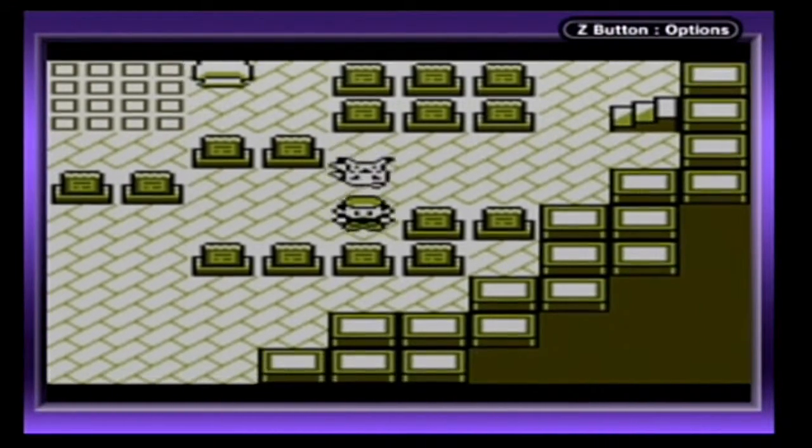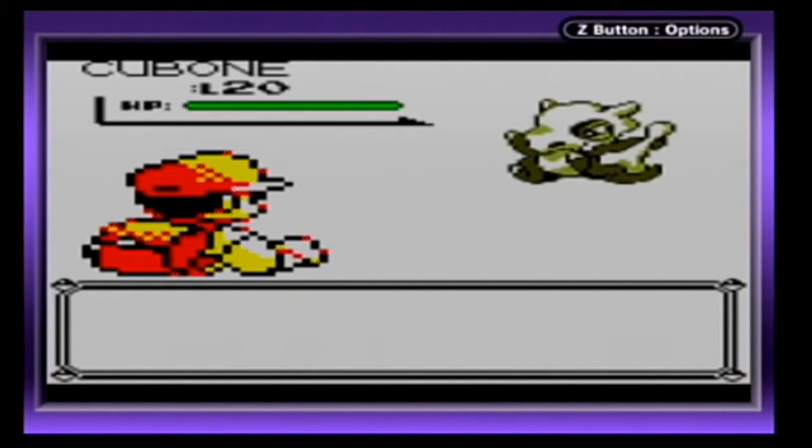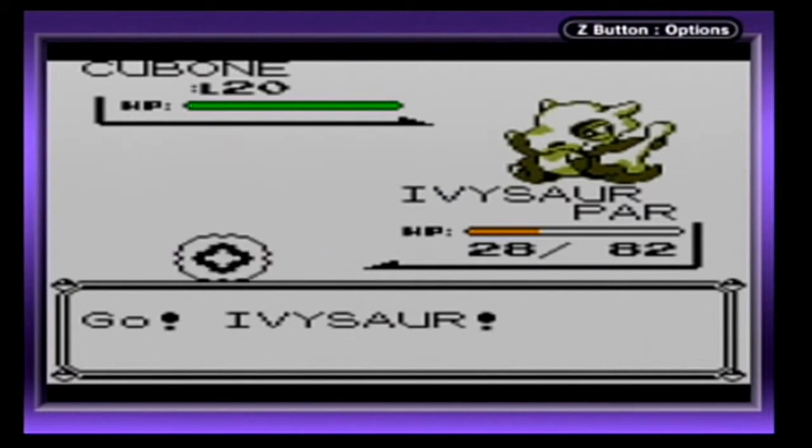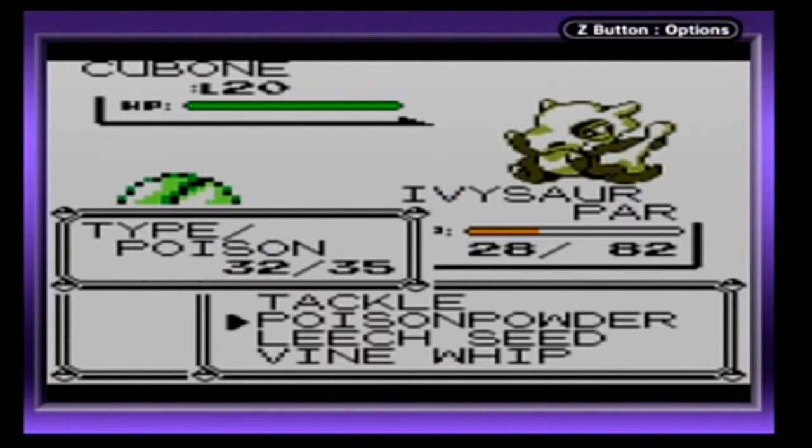We could go down the steps, but I need to step on the healing squares first. There's a Cubone — I'm actually going to want to go ahead and catch a Cubone. Why? You'll soon find out.